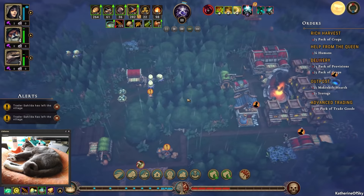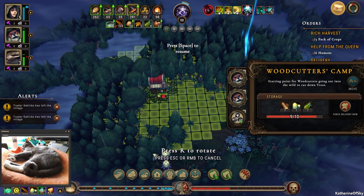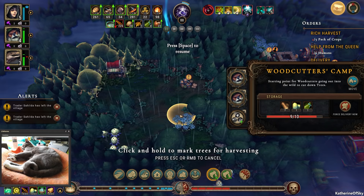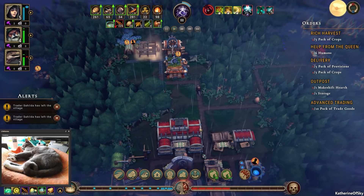We have two builders currently working. During the rain, their lumber gets destroyed so we need to move our woodcutters camp as well. Let's put it here — I know it's on top of the farm field but we need to cut these trees down. We'll take those trees as well, connecting things a bit better. We do feel we need the two builders.